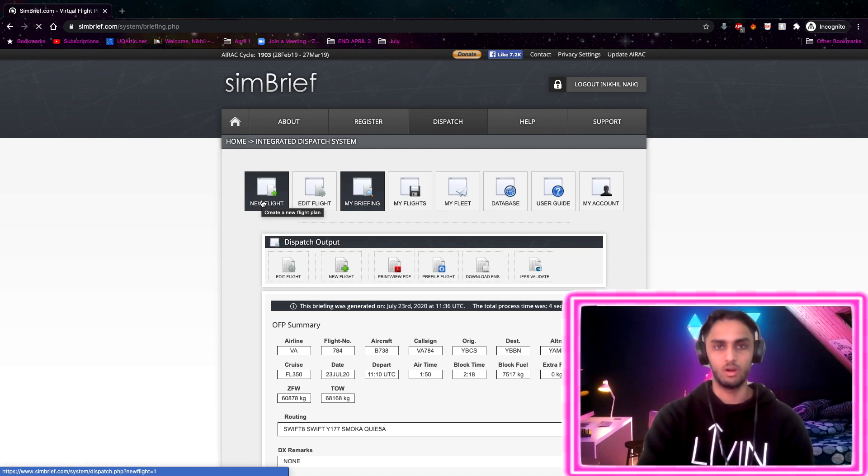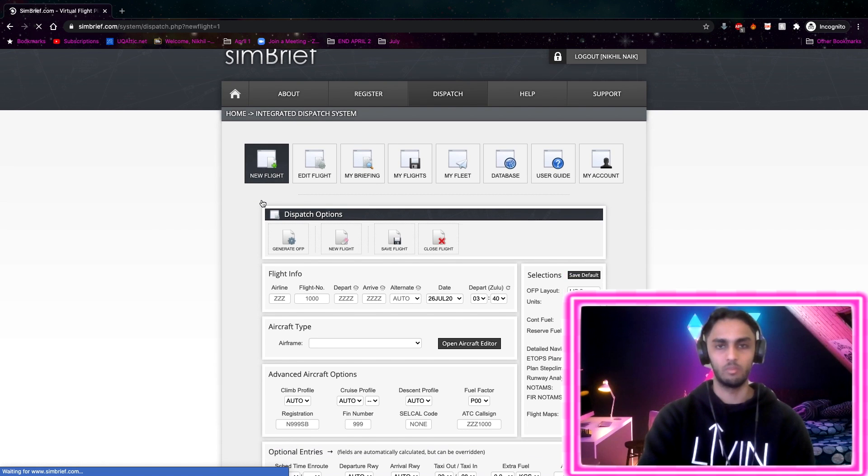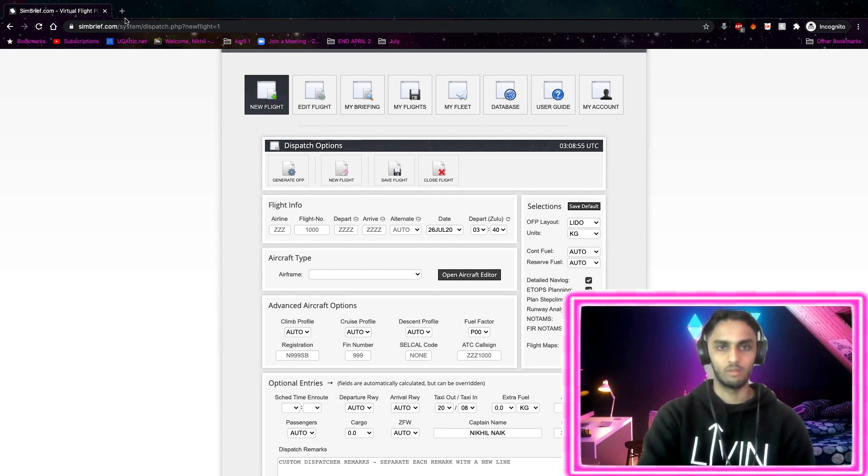Head to my flight plans. This is used for most flight simulators. If you head over to my flight plan, we'll create a new flight plan. Let's go down to the airline field - this is where you'll enter the call sign for your airline.